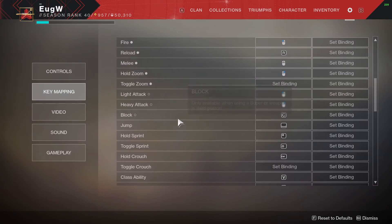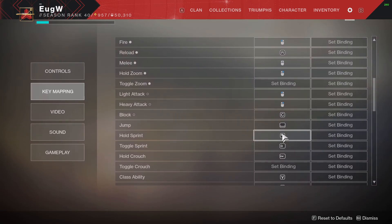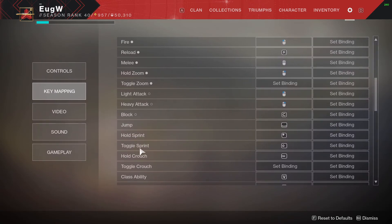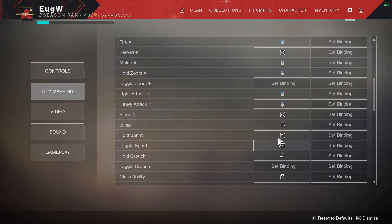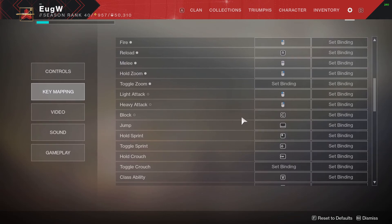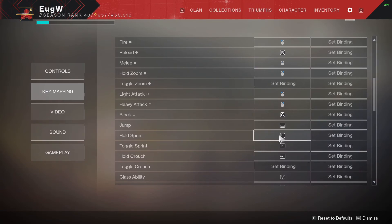You also need to set the HoldSprint key to plus. It depends on what you are using by default — whether you are holding sprint or toggling sprint. I am toggling sprint, so I use shift while playing, and HoldSprint I set to never. So I set HoldSprint to plus.